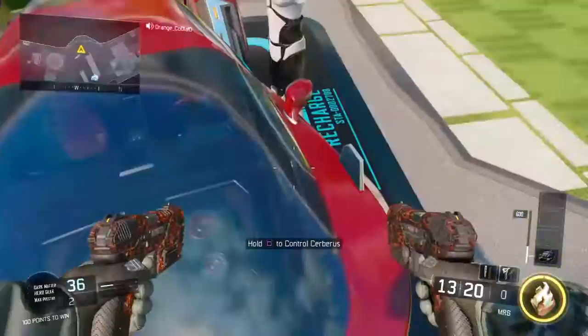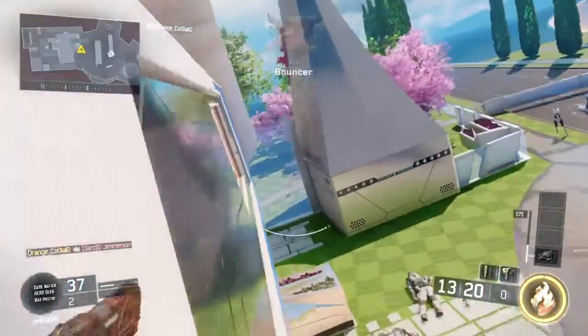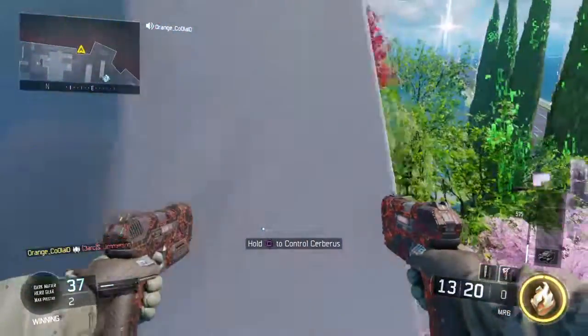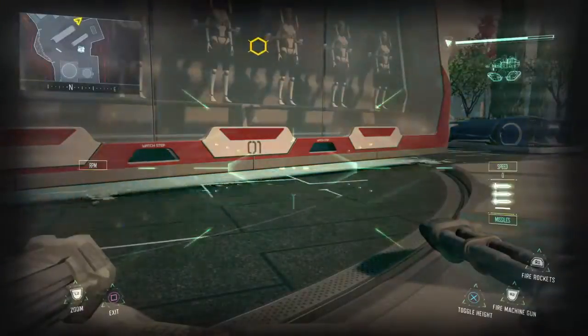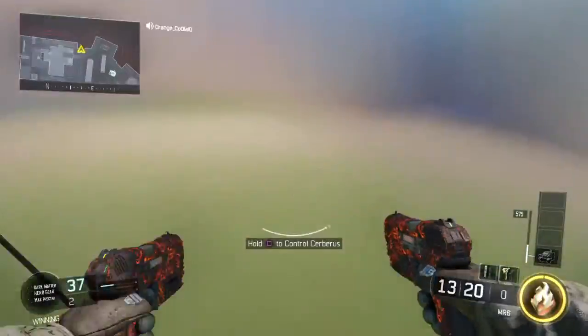All you have to do is get on this car and then wall run here and wall run on this house. Then you have to get on here and pull out your Cerberus, take it out and then pull it out again, and hopefully it works.